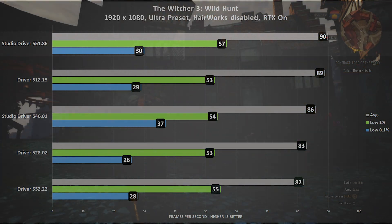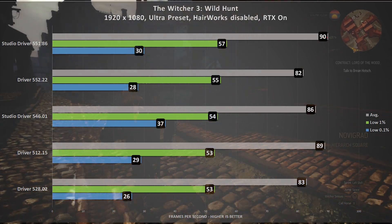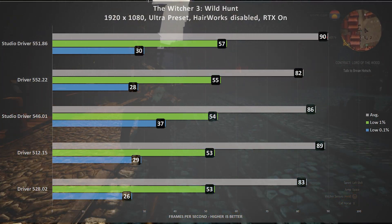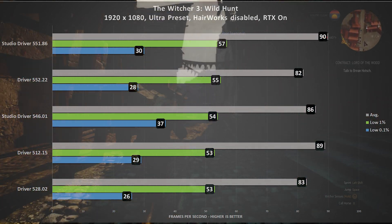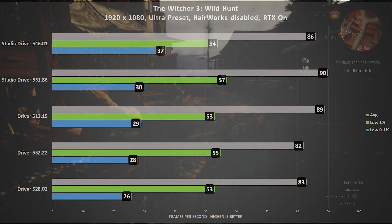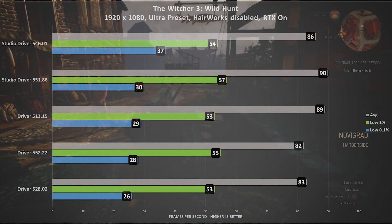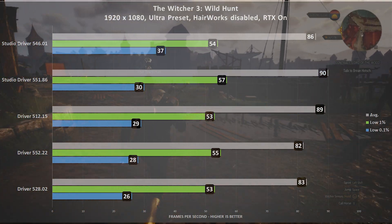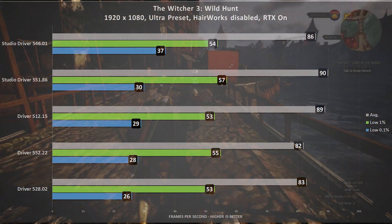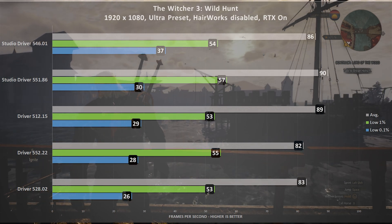Looking at the average frame rate, the newer studio driver dominates the charts. However, switching to the low 1% frame rate, performance shifts among the older drivers, with game-ready driver 552.22 taking second place ahead of all the older drivers including the older studio driver. For the 0.1% frame rate, the older studio driver takes the lead by no less than 7 frames per second, while the newer studio driver places second. This shows again that while newer drivers tend to perform better overall, results really depend on the application and game being used.